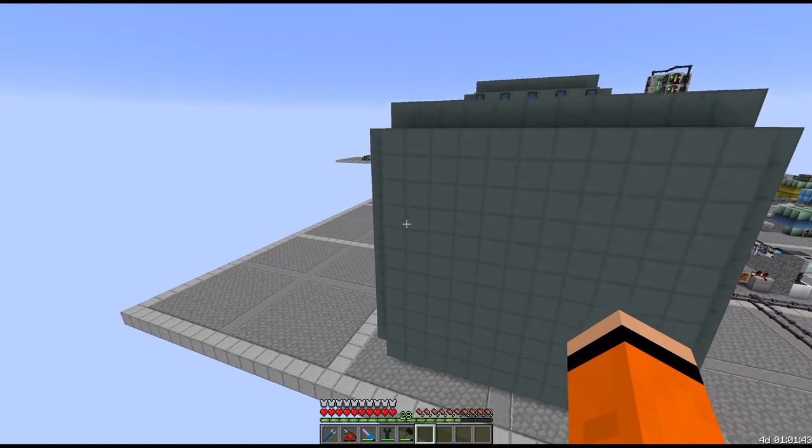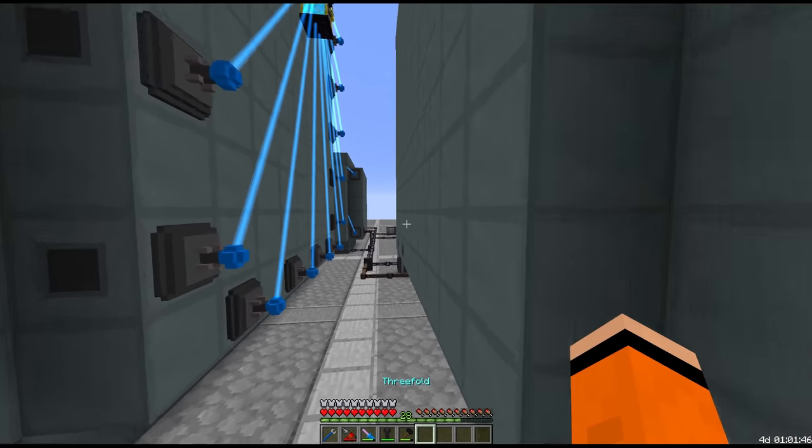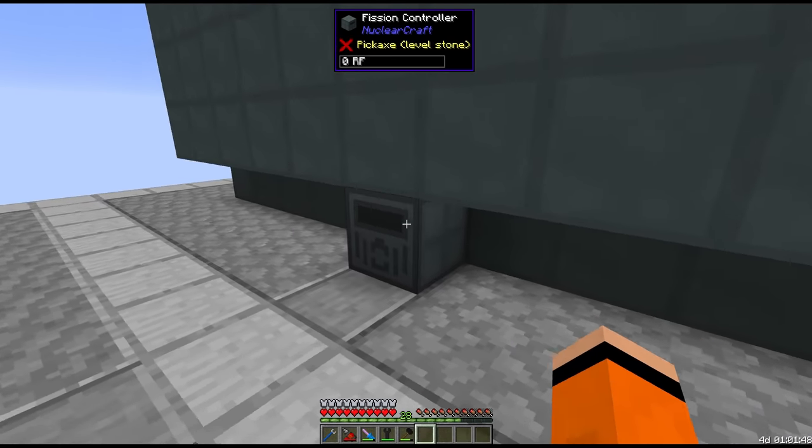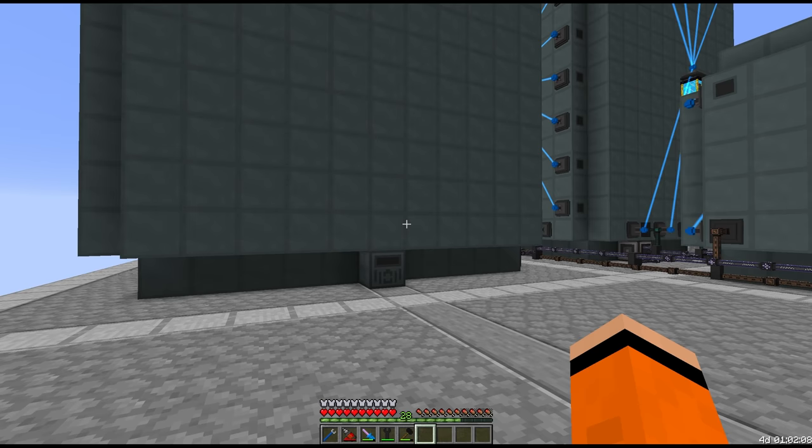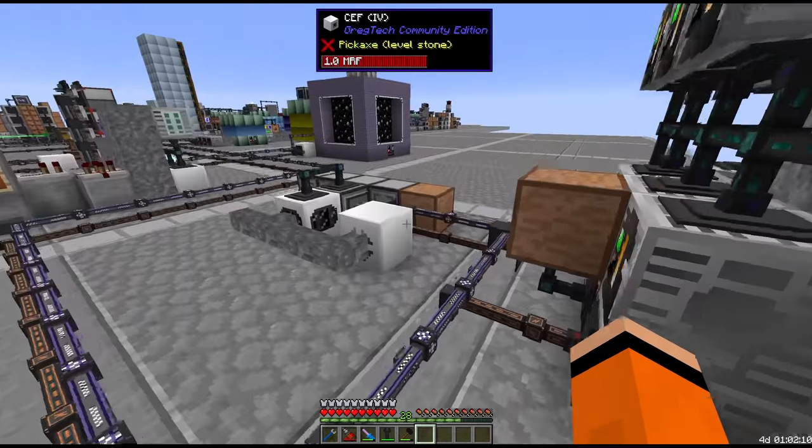This thing used pretty much all the tungsten we had, but it's built. If we look at the fission controller, we've got 11x11x11, 666 casings, and negative 106,400 heat per tick — which is good. Now we have to work our way through the fuel tiers.